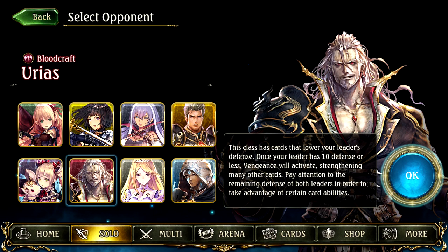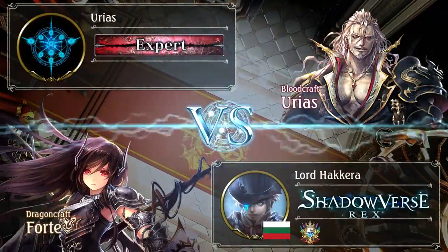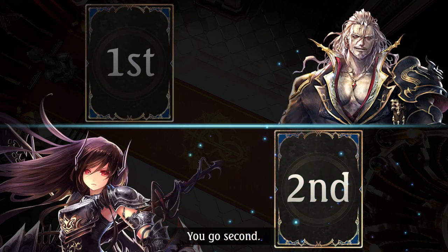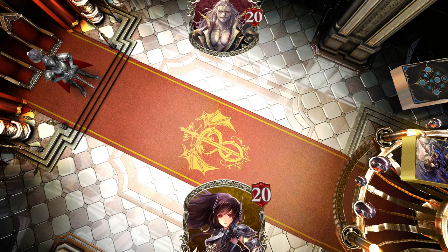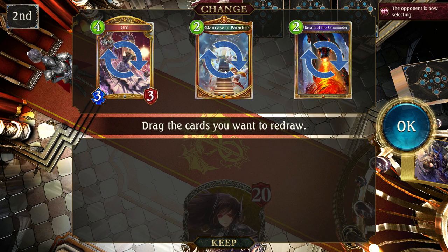We are going second, as shown by the indicator, and this is the mulligan phase. This only occurs once per game before it starts. Shadowverse uses a partial paris system similar to most other card games — you choose which cards you want to replace and get the same number of cards back from your deck. We're basically looking for early game cards we can play.